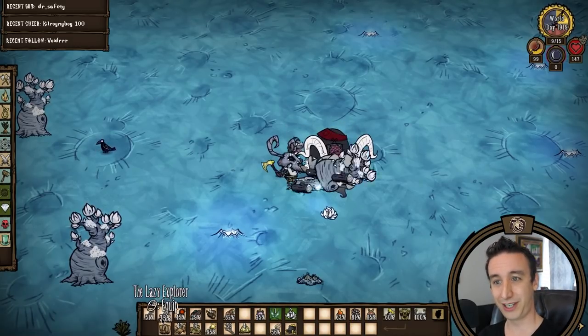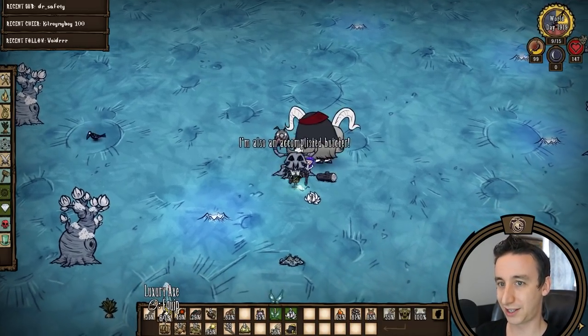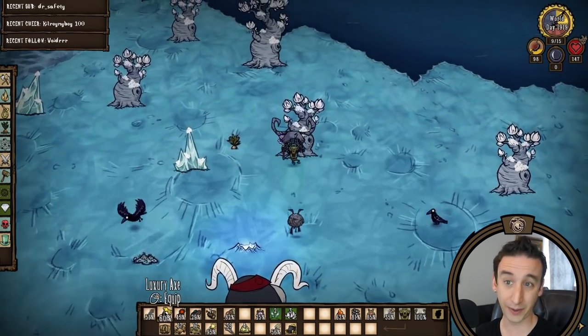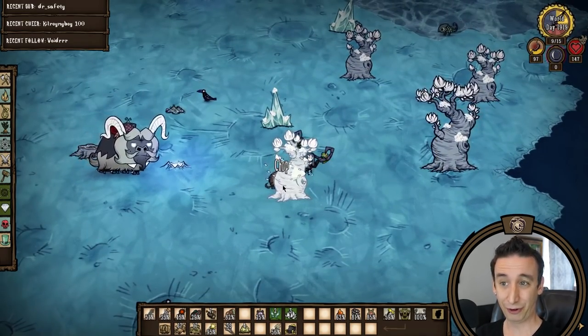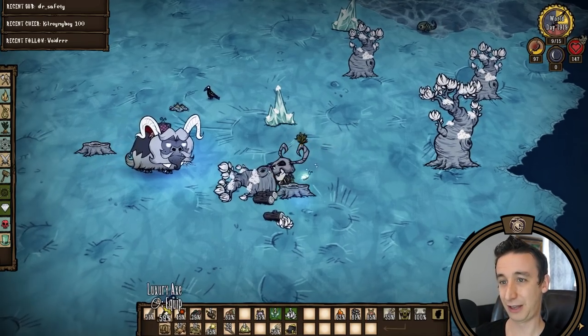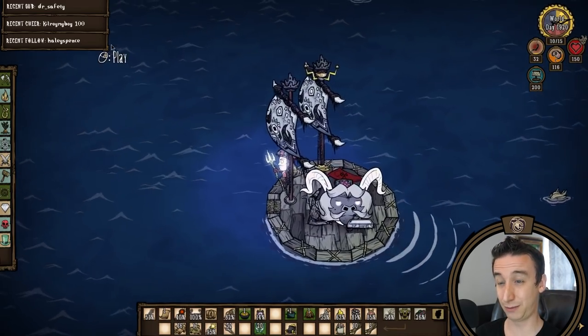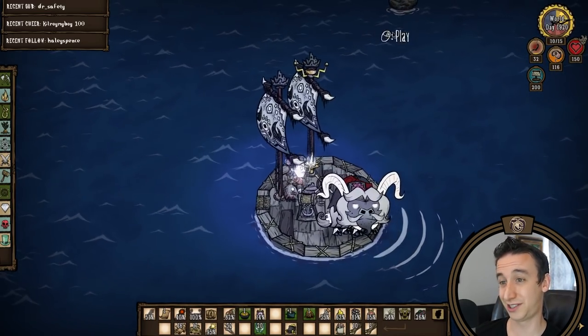On the lunar island I'm chopping some trees and killing the moon moths for wings. I want to make some more lunar essence for a few things, and I need wings to make it. Then I'm gemming up the focus and sailing back. If I telelocate back then I'd have yet another extra boat at the lunar island that will never get used, so I'll just sail.